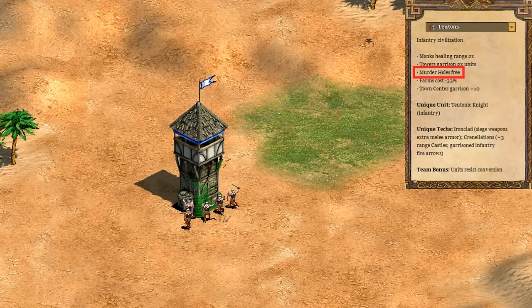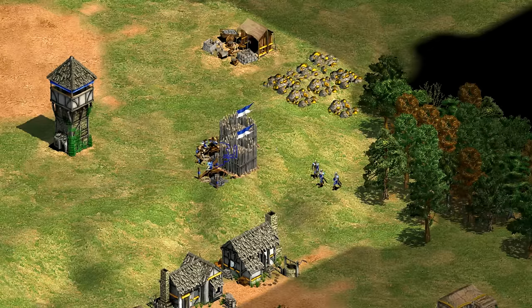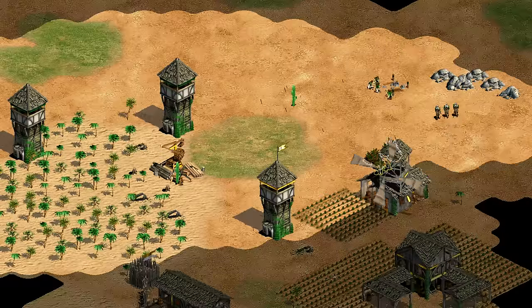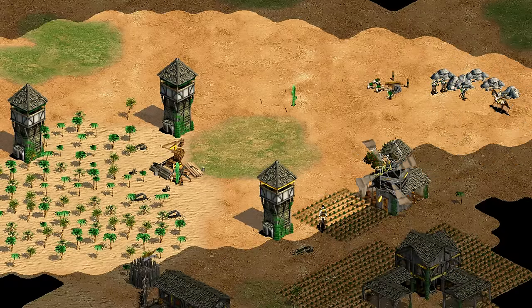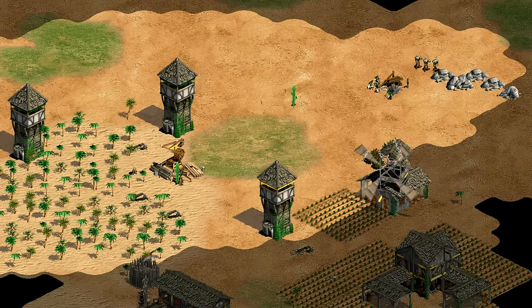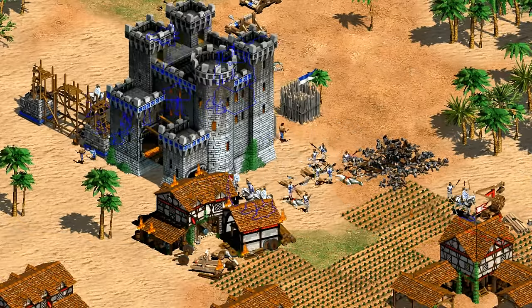In some more obscure AOE trivia, the extra garrison space also allows bombard towers to fire some unintended extra cannonballs — impractical, but it looks cool. Their next bonus is that they get murder holes for free immediately upon hitting castle age. That saves 200 food and 100 stone right away, or 200 stone without modern expansions. Since it's a castle age technology, this won't be part of any early tower rush. Getting it for free as Teutons carries a lot of convenience, especially since you don't need a university first.